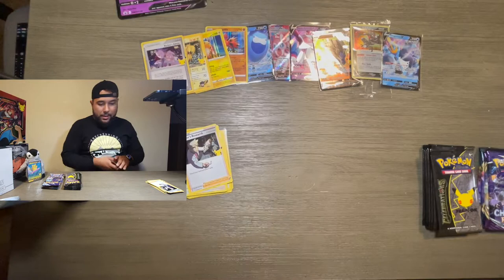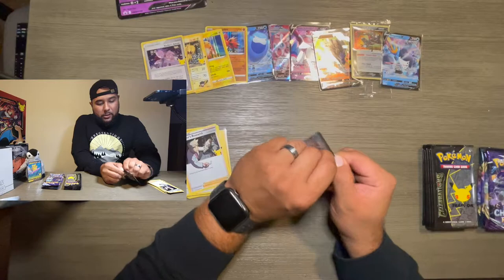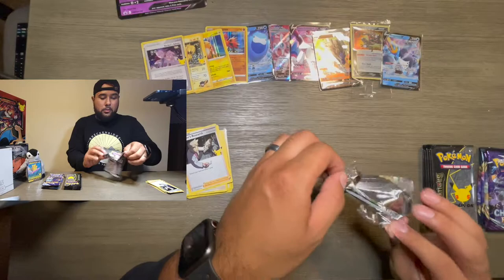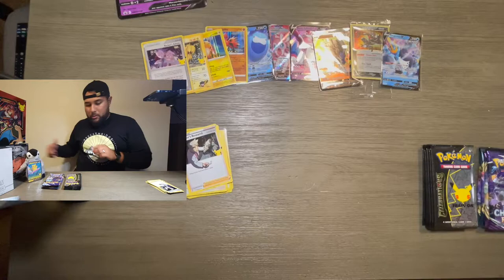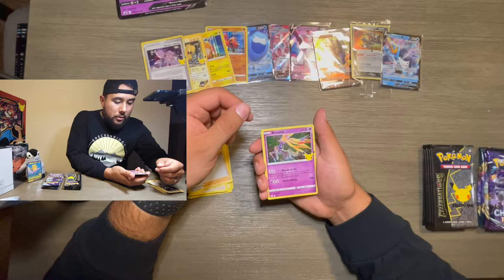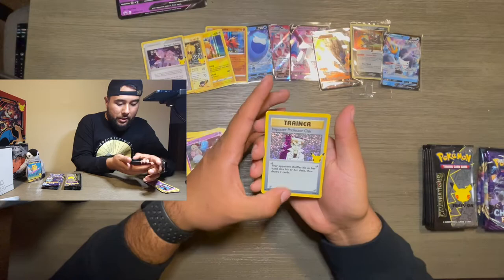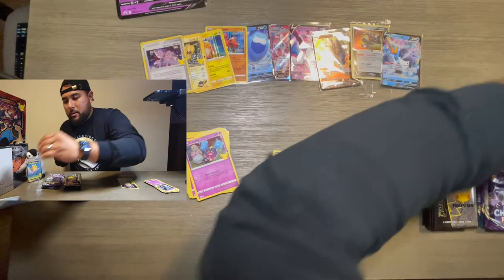Let's put those off to the side and go back to Celebrations. I'm having such a hard time with these packs and Walter's just making fun of me. Let's hope for a shiny Mew, or the Charizard, or the Blastoise, or something. Xerneas, Cosmog — and this whole card is textured; all these older set cards are really nice because they're textured — and we got a Pikachu! Pikachu might hang out with Walter again.